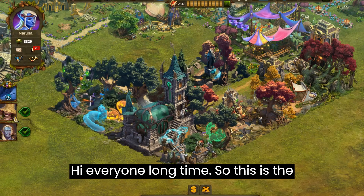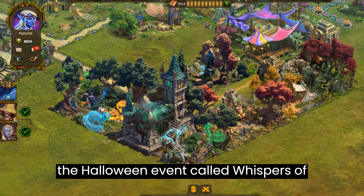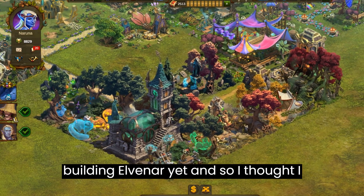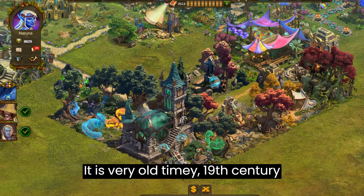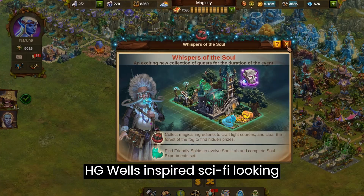Hi everyone, long time. So this is the summoning called Soul Lab that we won for the Halloween event called Whispers of the Soul. This is my most favorite building on Elvenar yet, and so I thought I would show you as I placed it. You can also see it evolve. It is very old-timey, 19th century H.G. Wells inspired, sci-fi looking building.